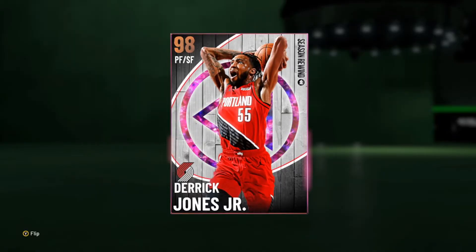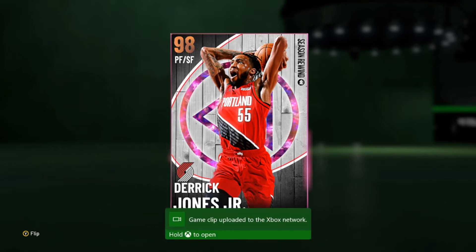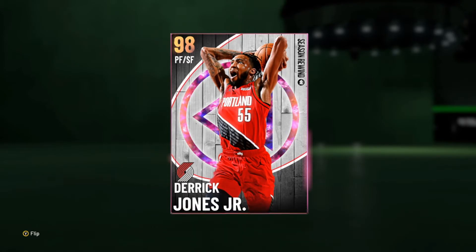Yo, what is good YouTube, and welcome back to the JC2K video. In today's video, we're going to be using the new Galaxy Opal Season Rewind Derek Jones Jr. card, and I'm excited to use this card. I think he's going to be really, really solid on both ends of the court. His Amethyst was really good — one of the best Amethysts in the game at the time — and I think this Opal is going to be significantly better. He looks like a very solid card, and I'm excited to hop into some Unlimited to see what he can do.